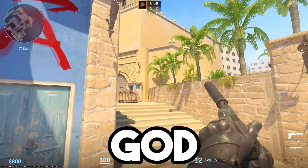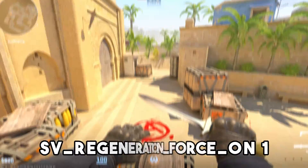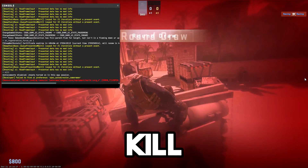god enables god mode so you take no damage from any source. sv_regeneration_force_on 1 instantly regenerates the health you've lost. kill instantly kills your character and respawns you.